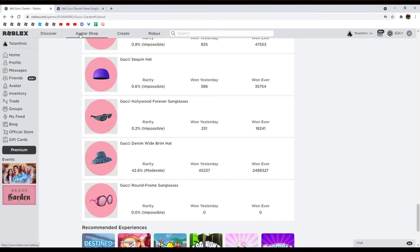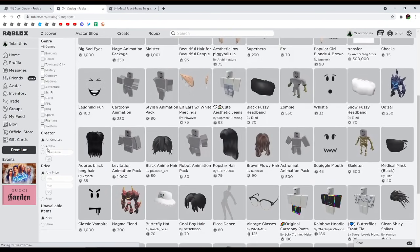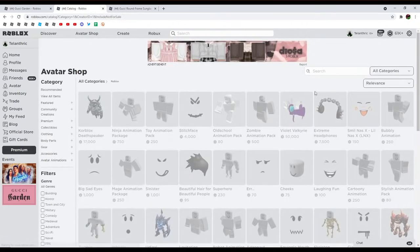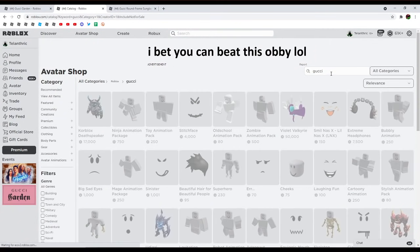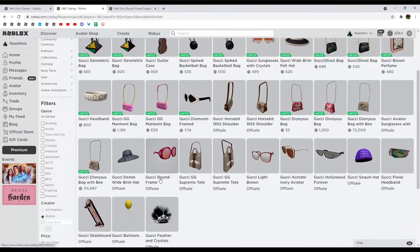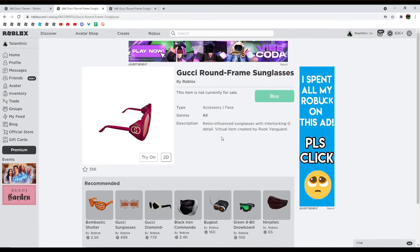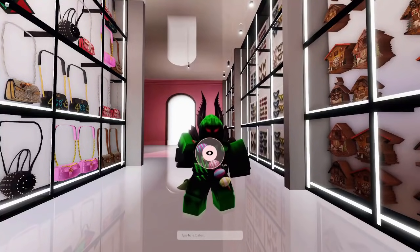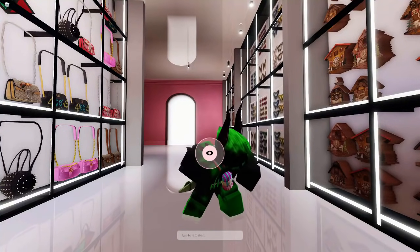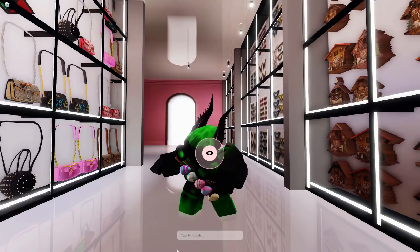It is on the avatar shop right now. If we go over here, then view all items, creator Roblox, show unavailable items, then search Gucci and sort by recently updated, we can see the Gucci round frame sunglasses right here. It doesn't exactly say how you're going to get it, just the description and who created it. They are dark pink sunglasses with gold Gucci symbols on the side.